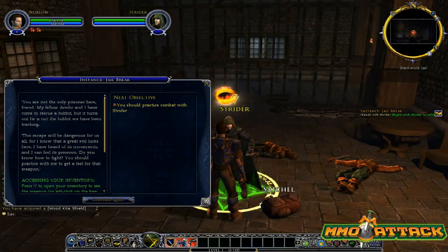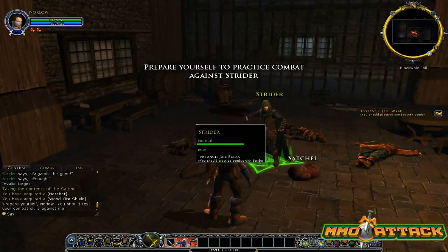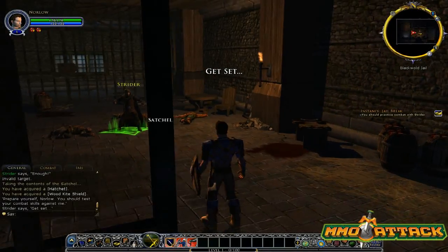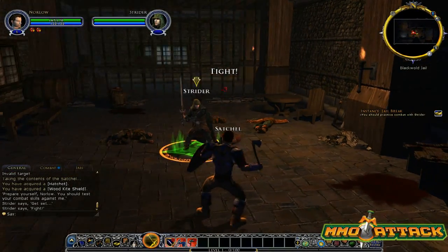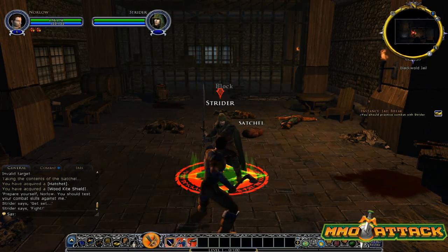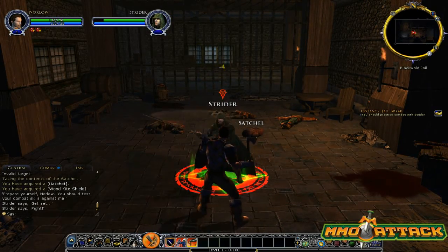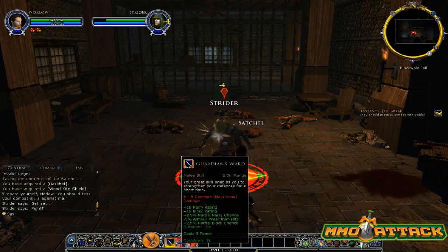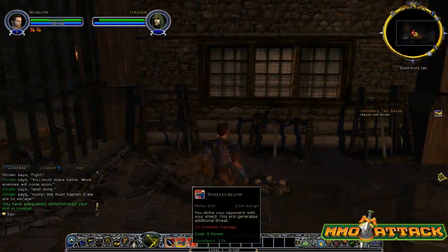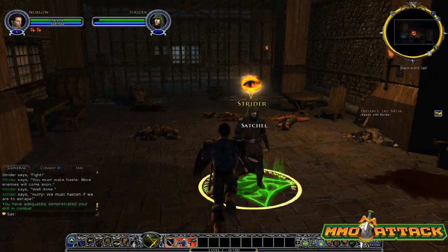Let's talk to Strider, see what he has to say. He says we should practice combat. Combat is very simple. We'll wait till this guy becomes targetable. You see that little sword icon down in the bottom middle next to your skills? You just click that, or double-click the enemy, and you'll start automatically attacking. We have three abilities right now: Guardian's Ward, a melee skill that strengthens my defenses; Shield Blow, which strikes the opponent with your shield and generates additional threat; and Sting, a quick attack.